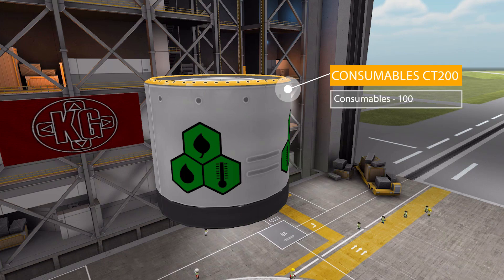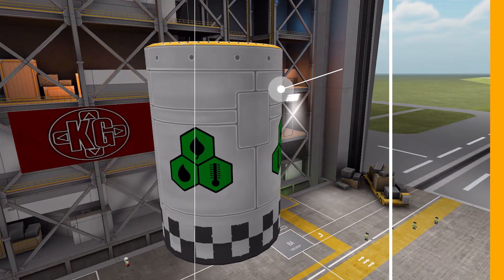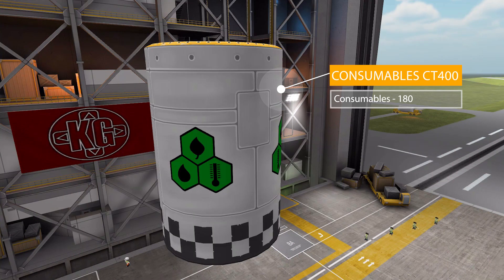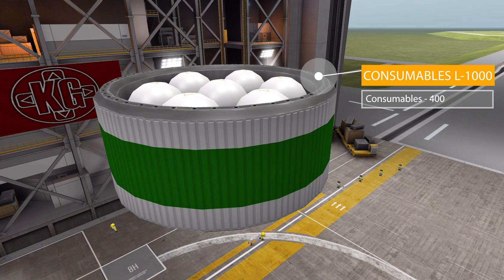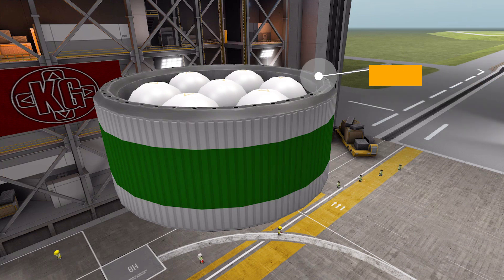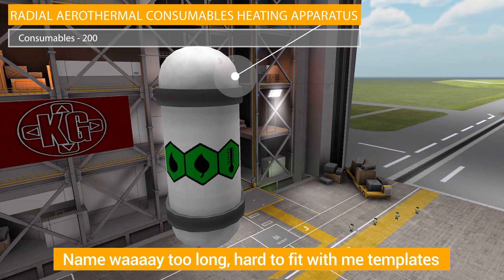The first part is the Consumables CT200 tank, which holds one of the two — technically three — new resources, but we'll talk more about that later. That resource is Consumables, and it holds 100 of that resource. We then have the Consumables CT400, a slightly larger tank holding 180 consumables, and the Consumables L1000 holding 400 — by far the largest consumables tank at the moment. Finally, we have the Radial Aerothermal Consumables Heating Apparatus, which is a radial tank holding 200 of the consumable resource.